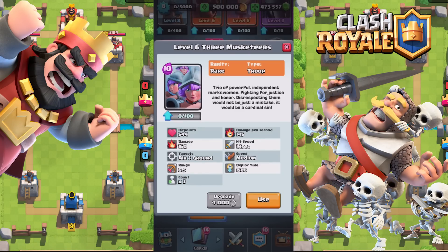The fifth card is the Three Musketeers. Trio of powerful, independent markswomen fighting for justice and honor. Disrespecting them would not be just a mistake — it would be a cardinal sin. Hit points is 544, damage is 160, target air and ground, range is 6.5, and the count is 3, so that means there are 3 of them. Damage per second is 145, hit speed 1.1 seconds, speed is medium, and deploy time is 1 second. Let's check them out.